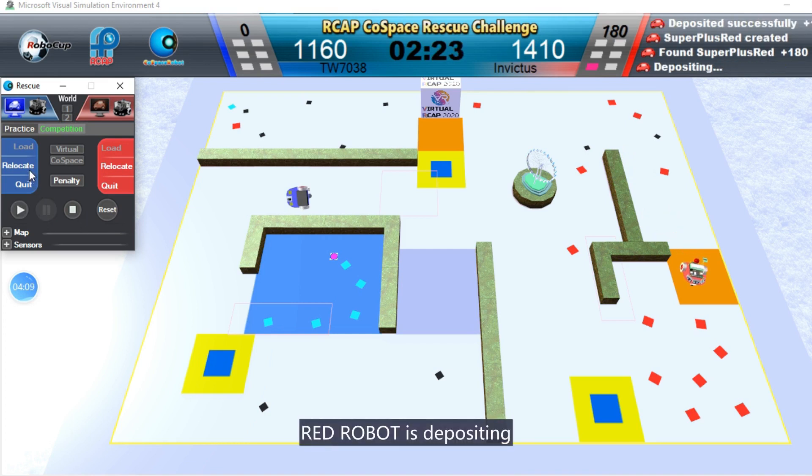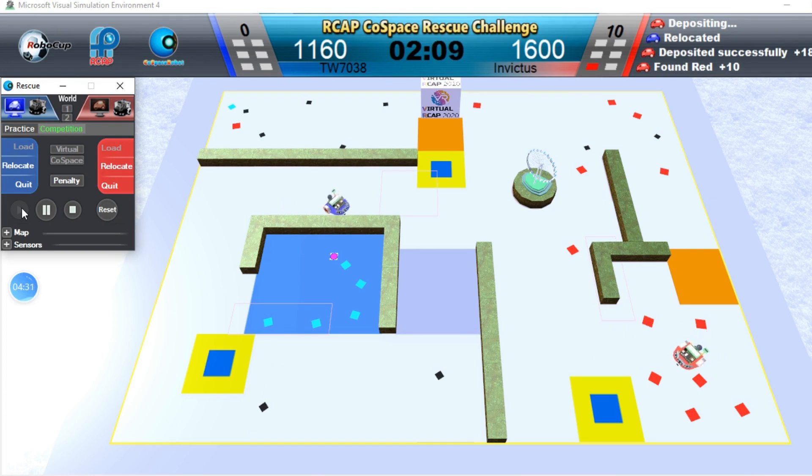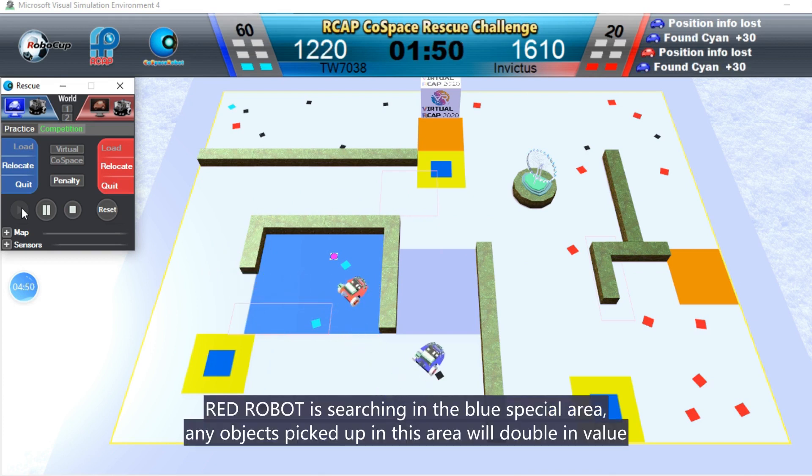Red robot is depositing. Red robot is searching in the blue special area — any objects picked up in this area will double in value.